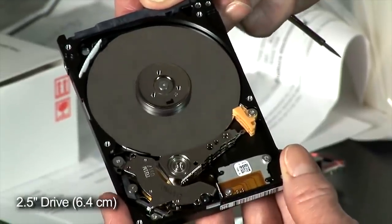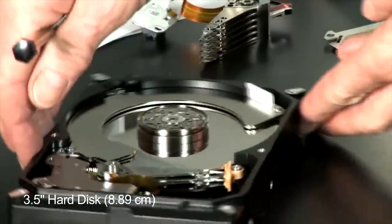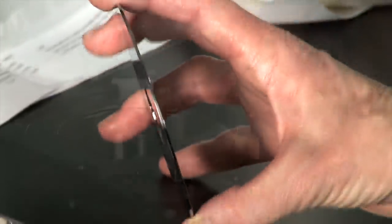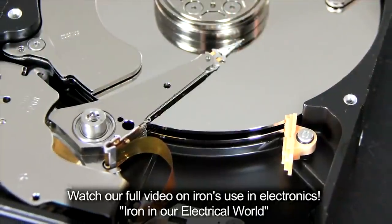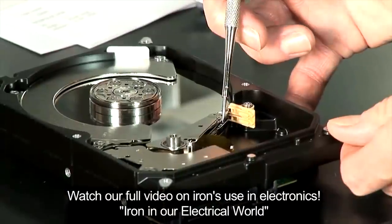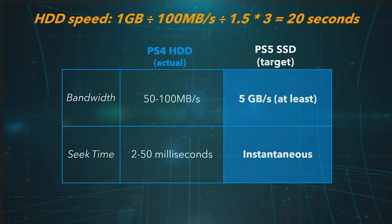To say mechanical drives are holding back performance is a bit like asking an athlete to run a mile with no shoes, running on Lego, while occasionally being poked in the eye with a sharp stick — not conducive to a record time. Current-generation consoles use a mechanical hard drive, literally a spinning disk turning at speeds like 5400 RPM. A mechanical head reads data from the spinning magnetic disk — similar in principle to a vinyl record player.